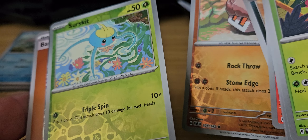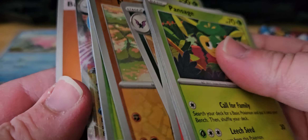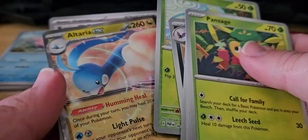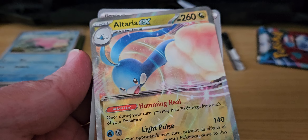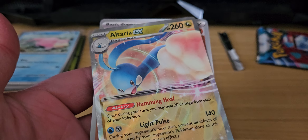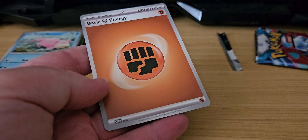Two reverse holos, and an EX — Altera EX! And then basic Fighting energy.